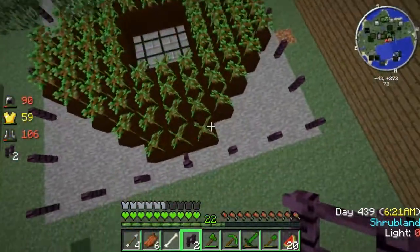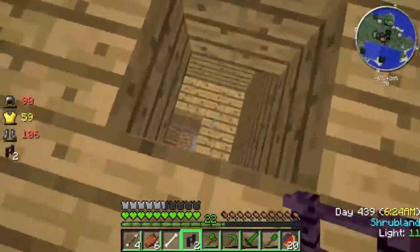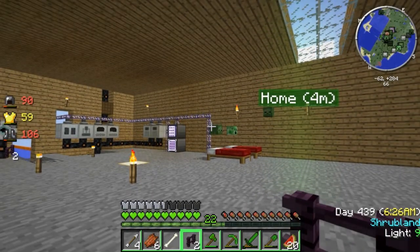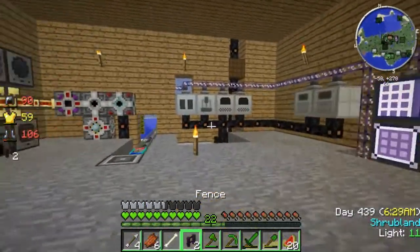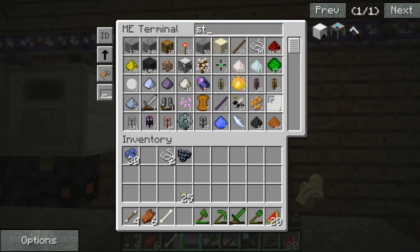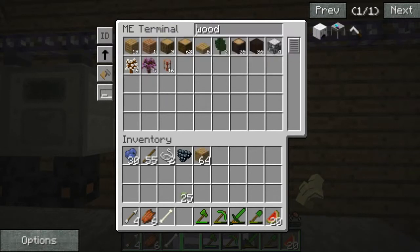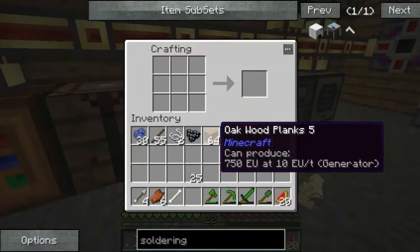I need a lot more. If the system is not importing or exporting correctly, there should be something... Looks like the system is exporting correctly. There's oak wood, and it's going to be removed soon enough. The export bus takes stuff out; the import bus for the system would be underneath the farmac. It's busy generating oak wood.